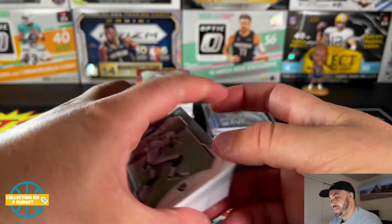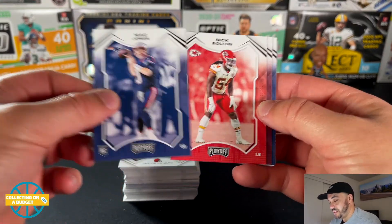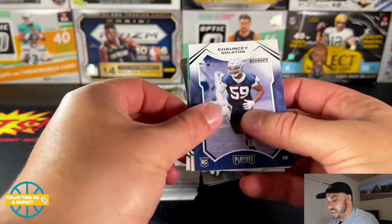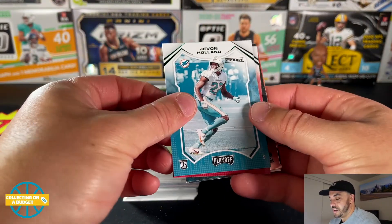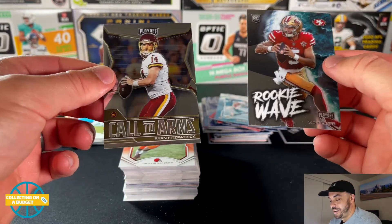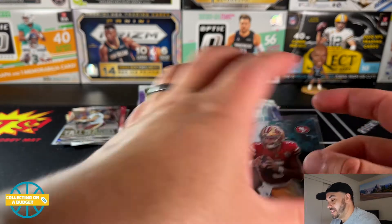A lot of base. Here are our rookies: Craig Newsome the second, Mac Jones — doing pretty well with the rookie QBs. Nick Bolton, Army Brown, Elijah Molden, Chauncey Golston, Javon Holland. Kyler Murray with the green parallel, and the Heights Rookie Wave of Trey Lance — digging that. Call to Arms again with Ryan Fitzpatrick — that is sweet. Finishing strong: another rookie QB, Trey Lance, looking like he could possibly be the man in San Francisco next year.